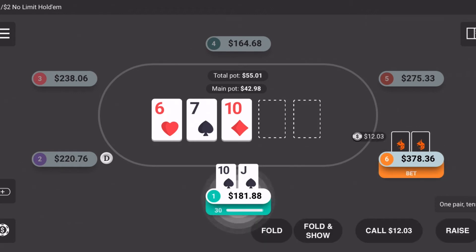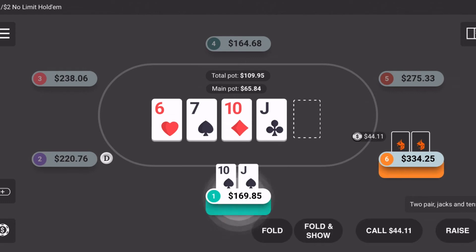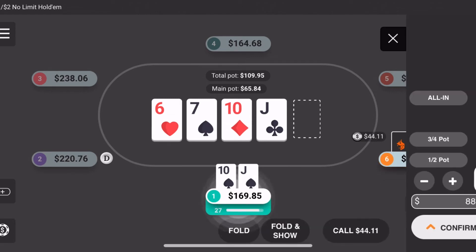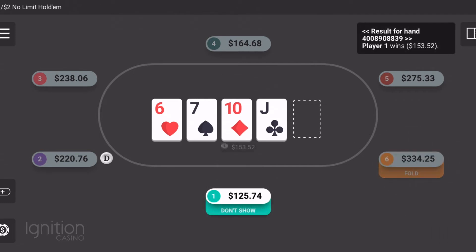This was a pretty crazy hand. I had Jack-Ten suited and called a re-raise of $18. I hit a Jack on the turn, so we had two pair. This guy decided to bet $44 into it, and my only option at that point was to re-raise shove. If he's got Ace-King he could still hit cards, or if he's got pocket aces or kings I'm getting good value going to the river as long as nothing pairs my two pair. I re-raised and he ended up folding. The river card was an ace, so maybe we dodged a bullet there.